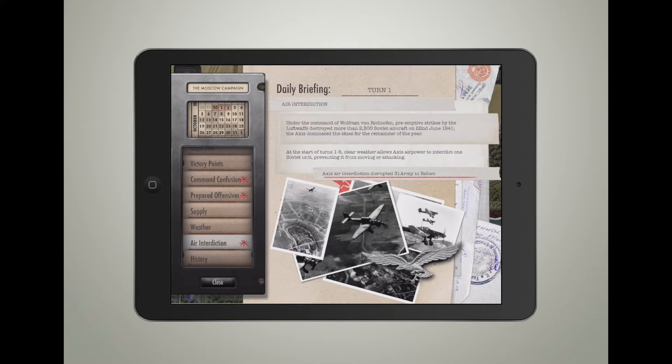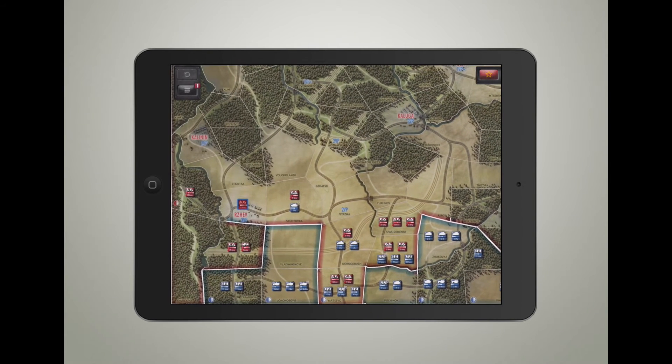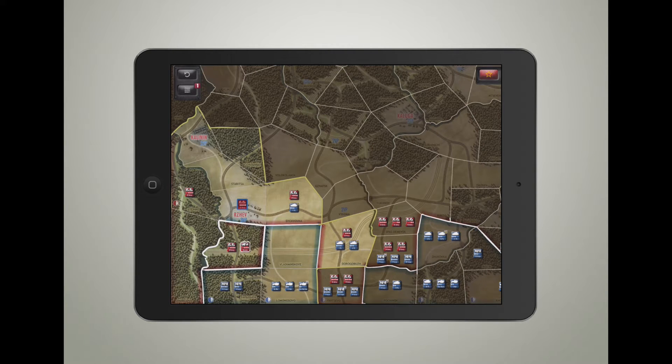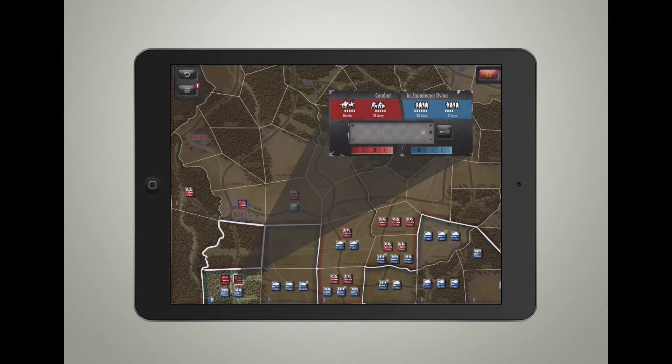I'm going to do basically one turn to give you a heads up on how combat is done here - it's very similar to Battle of the Bulge. So as you can see, this UI tells you how many hits you're going to take. I'm going to take about three and the Germans will probably take one, so this is not a good idea. The Germans also have that little checkerboard icon letting me know they're actually fortified.